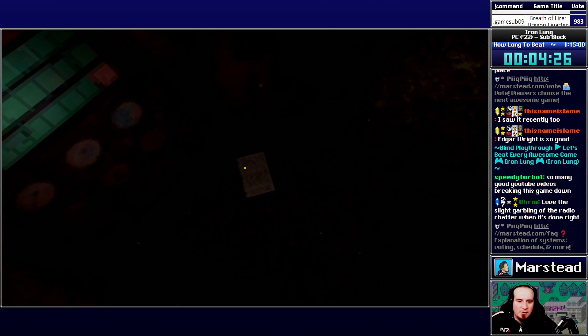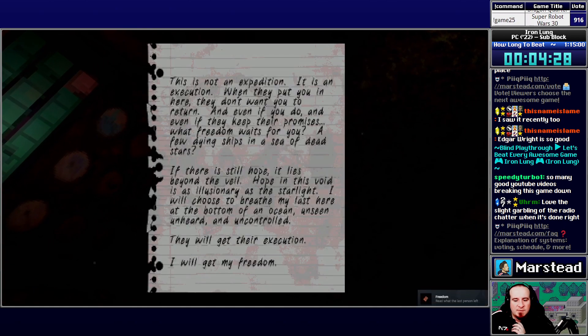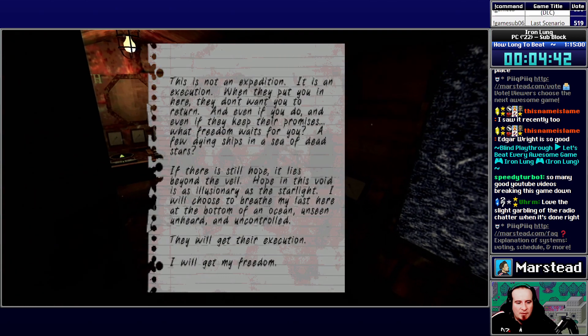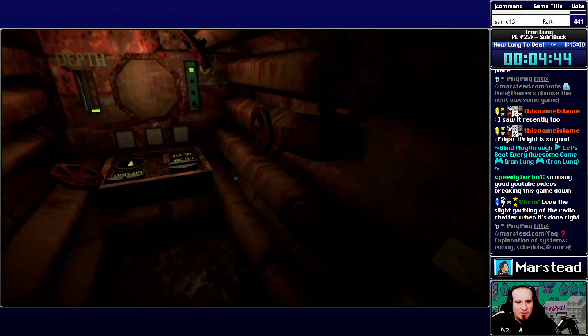Known query. Not an expedition — an execution. When they put you in here, they don't want you to return. And if you do, they're going to make you promises. What freedom waits for you? You're dying, ships in a sea of stars. I will get their execution completed. I will get my freedom.